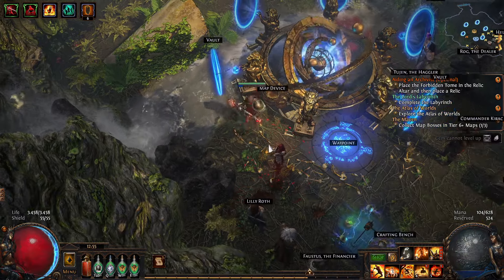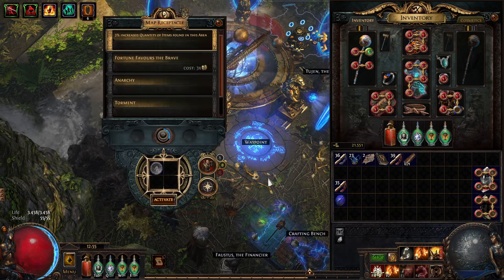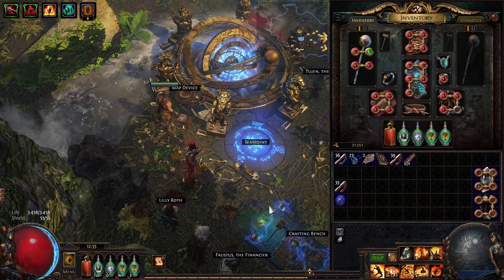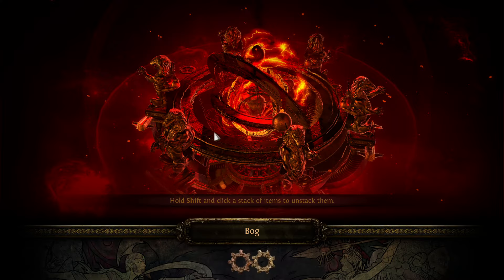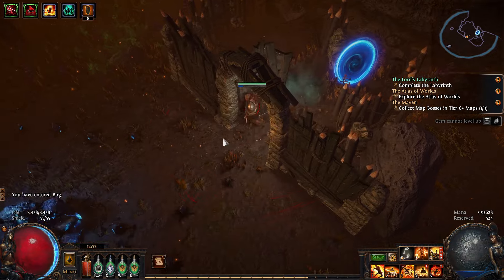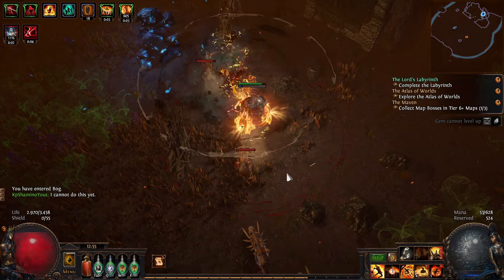I'm going to open a tier 3 map now to show you how to play it. It's very simple — just jump from pack to pack, get Molten Shell up, use your war cries and everything will die really quickly. Yellows can be a little bit problematic, but you'll see. Let's start.